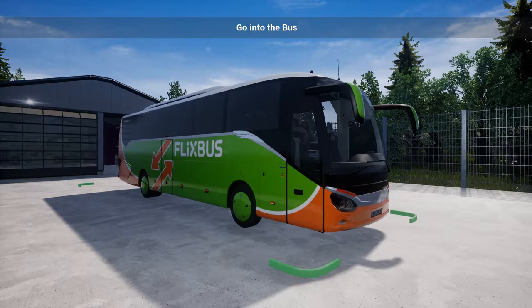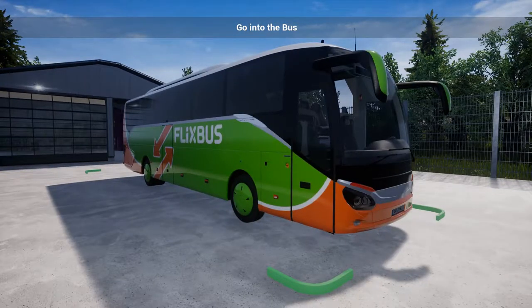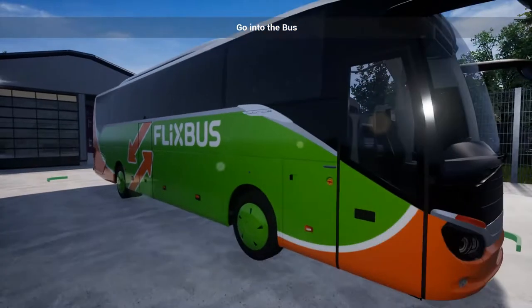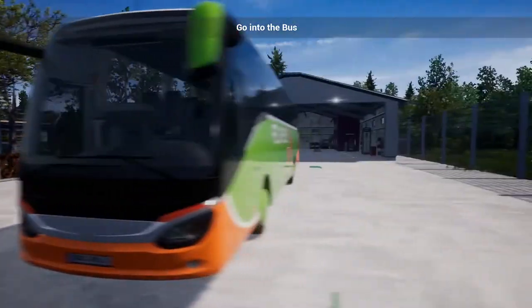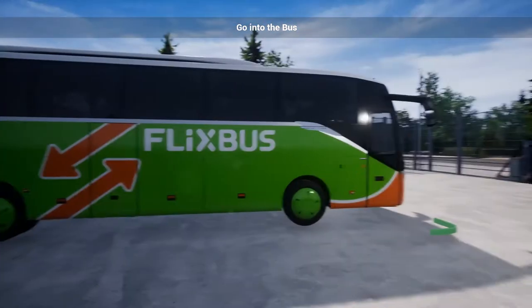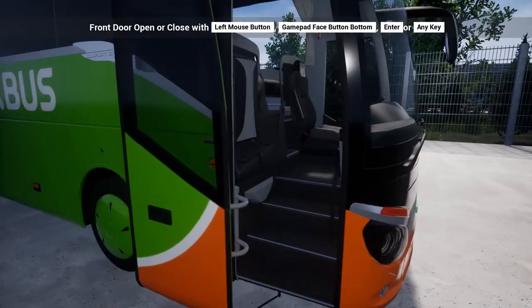Good day to you, hello everyone, welcome back to Fernbus! The last time we finished in Stuttgart and we're starting from Stuttgart again, but this time it's a shorter journey — a direct express route to Munich. Last time we checked out the biggest bus in the comfort class DLC, and now we're checking out the smallest coach in the pack. So without further ado, let's crack on and get set up.